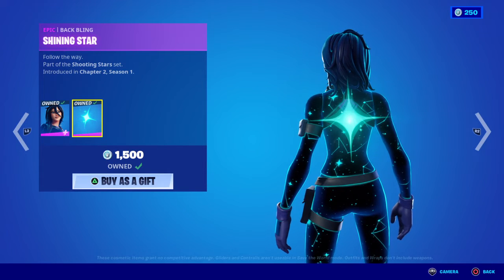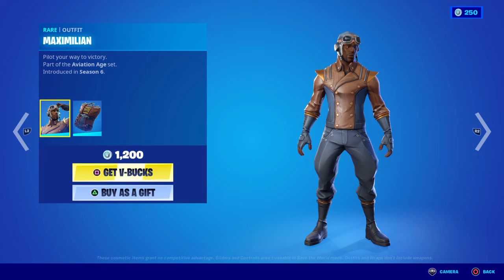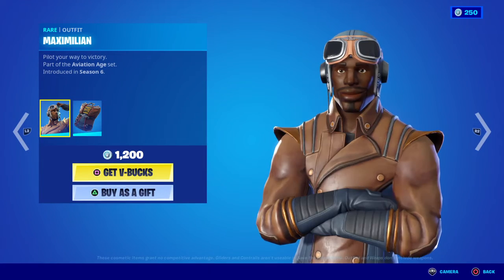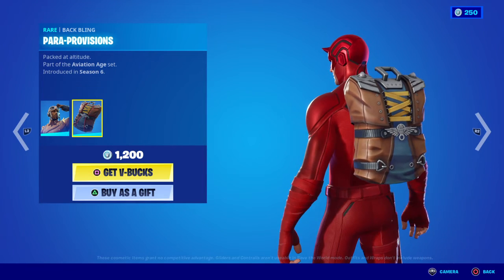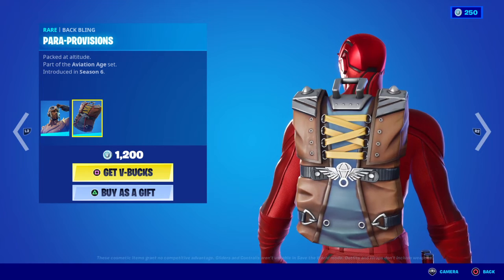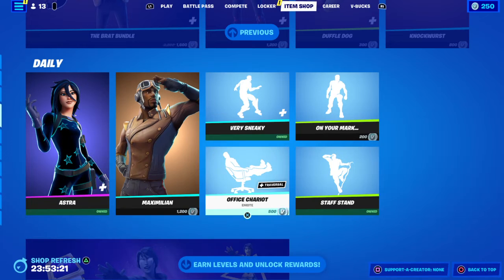Moving on to the return of the Maximilian skin, which I haven't seen in a long time — 'Pilot Your Way to Victory', part of the Aviation Age set, first introduced in OG Season Six. Pretty badass, loving the aviation goggles. Moving on to the back bling, the Para Provisions Pack — 'At Altitude'. Loving the little symbol there and the fact that it literally looks like it's pulled in with cords — definitely secure having your parachute in there.